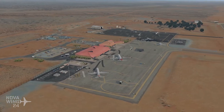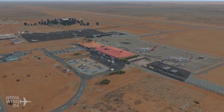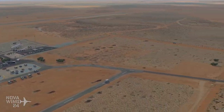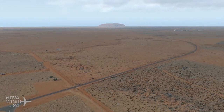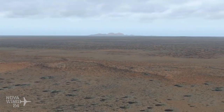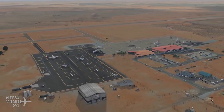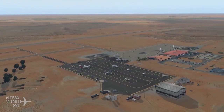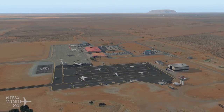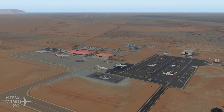Connellan Airport is in the heart of Australia in the Northern Territory and is primarily a tourist airport - a destination airport. It has a lot of helicopter joy flight traffic heading out to Ayers Rock, that giant monolith, and also to the Olgas in the distance. Both of those are covered by the photo real that comes with this add-on pack. It also supports local communities, and there's airliner traffic too, so it has great appeal for a wide range of simmers.